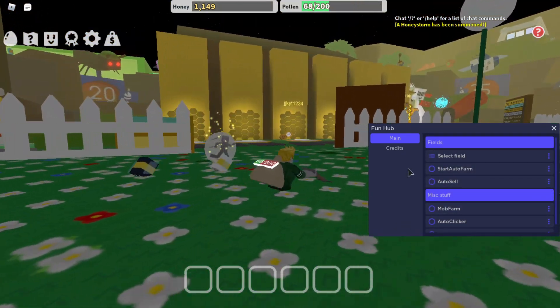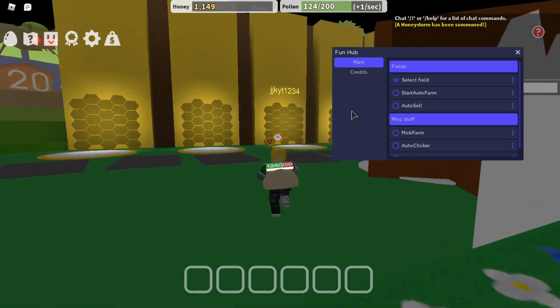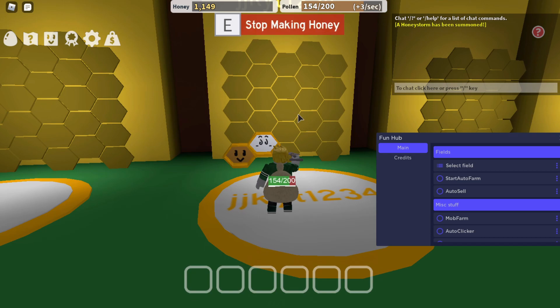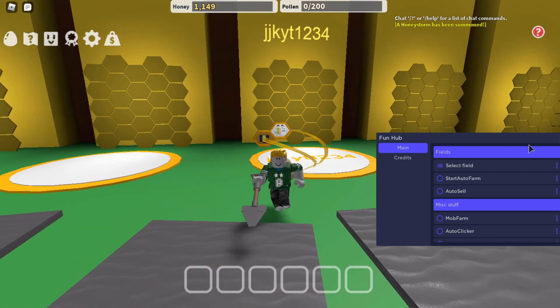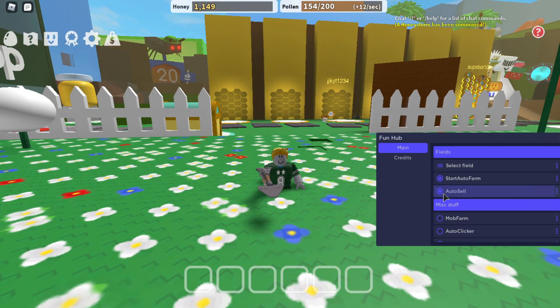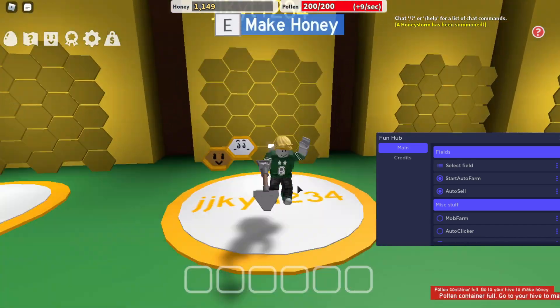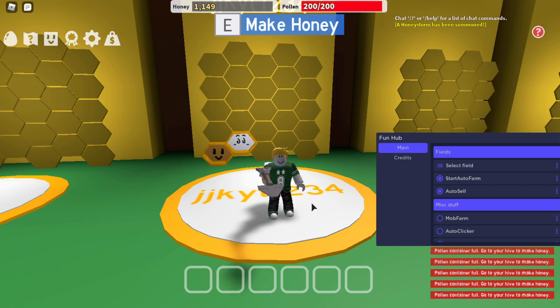I've already got this much pollen so let me go sell it quickly since it's pretty full. There you go. Now all you have to do is click Start Auto Farm and Auto Sell as well. I also recommend getting an auto clicker and leaving that on, since without one you can't really leave it overnight. There is an auto clicker in this GUI but I'm not sure it'll work if you leave it overnight.